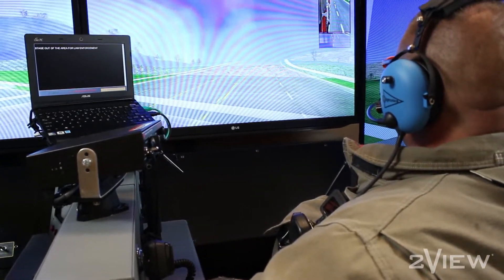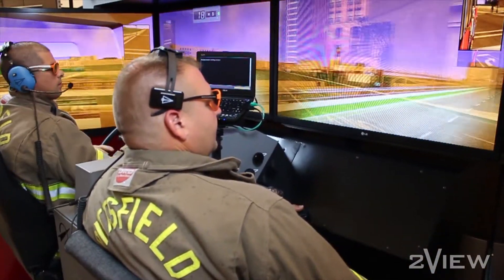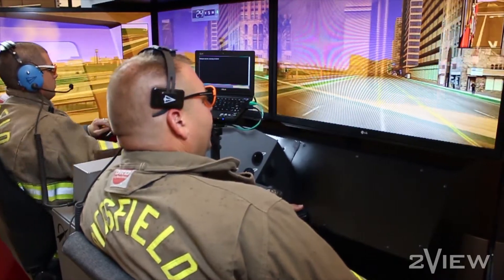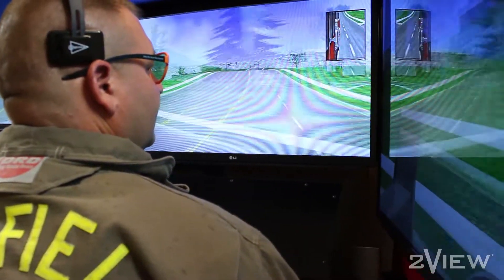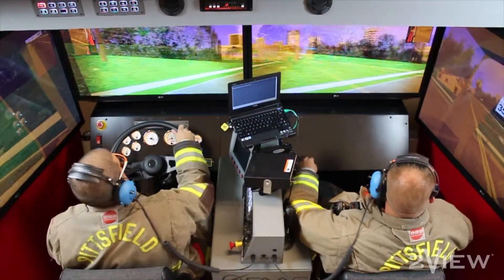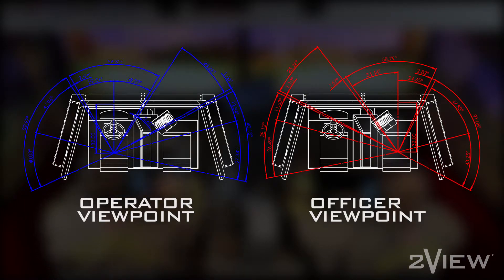Other two-seat simulators do not account for the officer's simulated viewpoint. Thus, the student in the officer position quickly gets disoriented and cannot participate in the training. FAC's new Crew Trainer, with its proprietary two-view technology, can separately compute and render the same scene from two unique points of view.